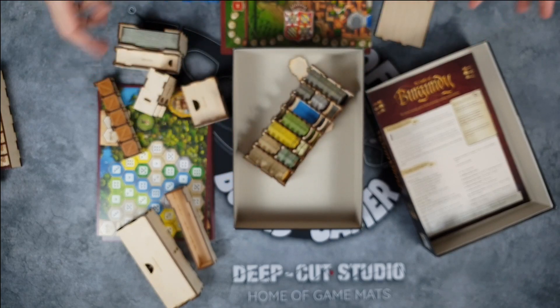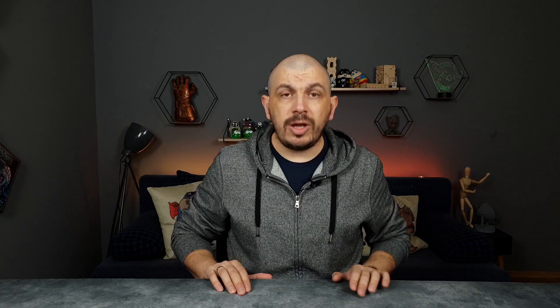That was the Castles of Burgundy insert from In My Box. To answer the question — yes, I really love this insert. It is everything I wanted it to be for this game. There is fast setup, the tokens are all sorted nicely, and I don't have to deal with a gazillion plastic zip-lock baggies anymore. I just put part of the insert aside, pop the lid open, and I'm ready to play. It's really phenomenal.